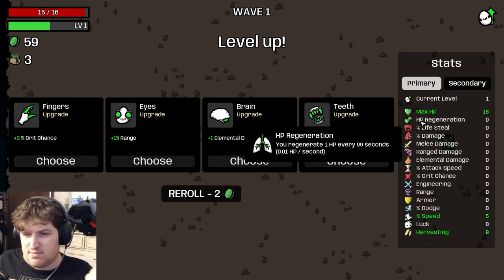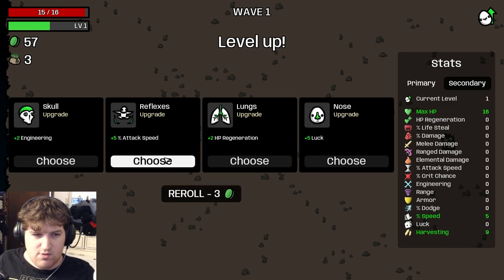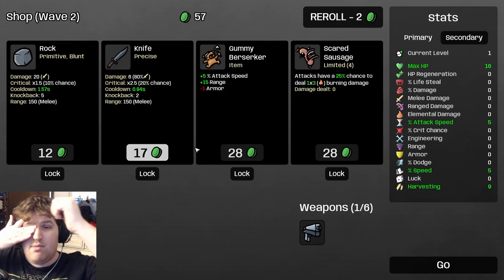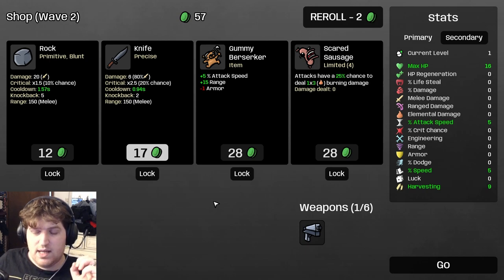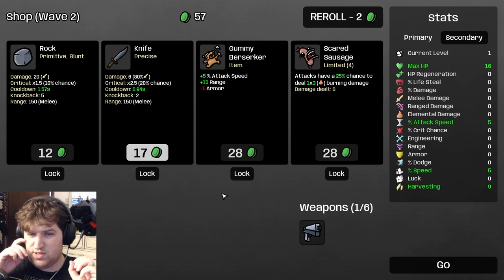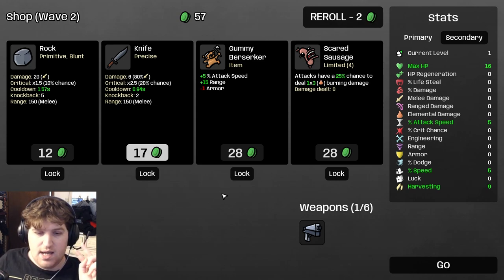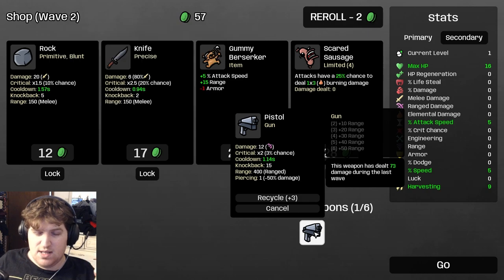We have a pistol — we'll just take attack speed, fine. Now in the shop, especially for new players: in the first and second wave you are guaranteed to get two weapons in your shop, and you are more likely to find a weapon you already have, as well as more likely to find a weapon with the same tag. In this case, you're more likely to find a pistol and more likely to find guns because we have the gun tag.